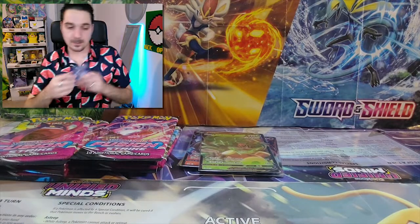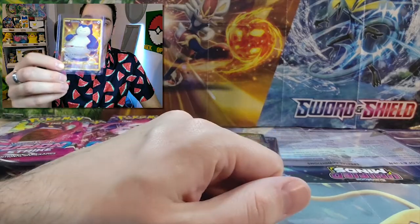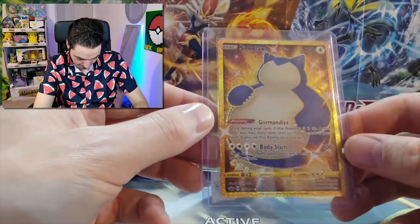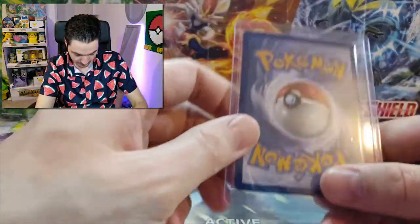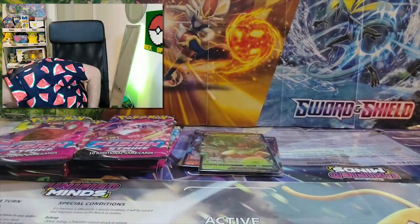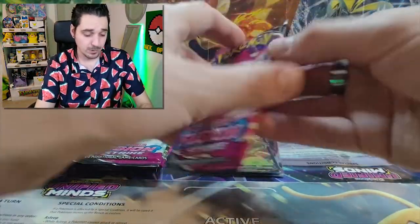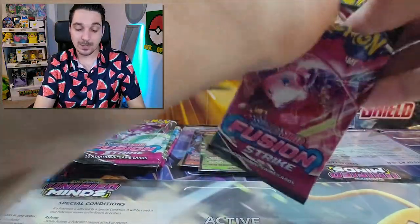In case you guys were wondering, there is my binder on this one — the Snorlax that I pulled. Really good condition. And I think that is my favorite card, other than Charizard — the Celebrations Charizard.